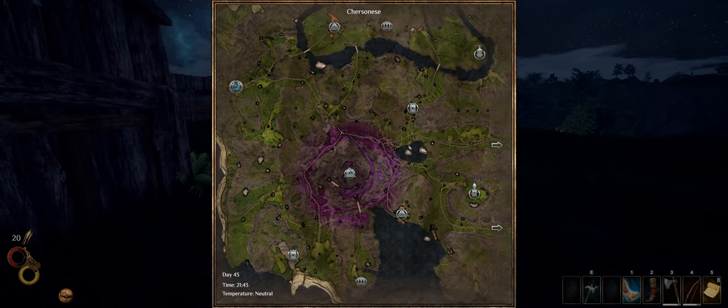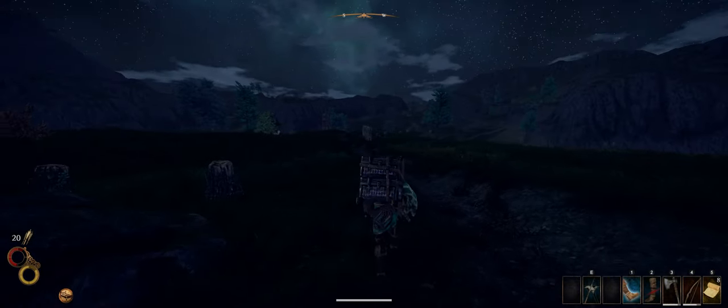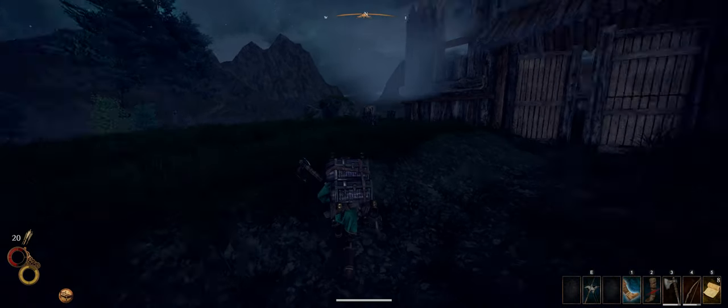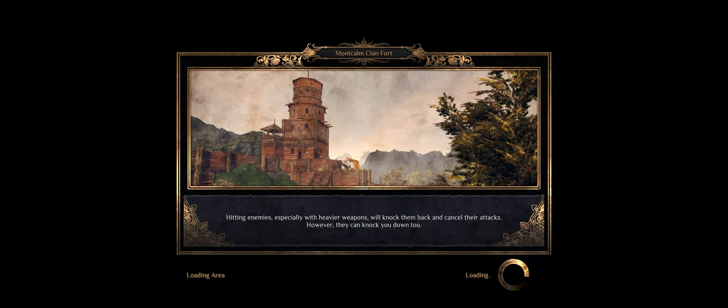Alright, so press M and you should start up here in the Sierra City, or whatever the name is. You want to follow the road and go left until you come up to the bandit camp up here. Then you'll come to the front gate and you want to enter Monkelm Clan Fort.